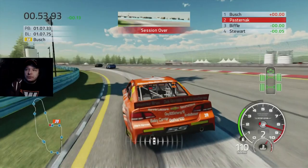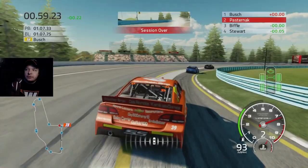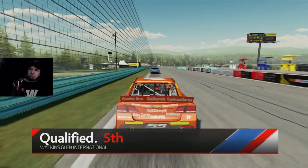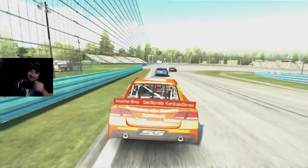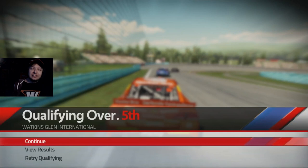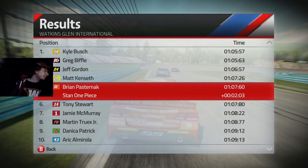Just gotta get through these next two corners. And the last corner... I don't want a wall pop. I think we're gonna get the pull. Alright, fifth. Wow, I'm a little upset - I thought I was gonna get the pull. Let's go out there and win this thing. Me and Kyle Busch are running 107.6.